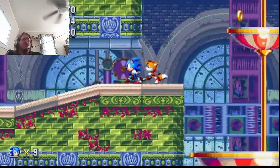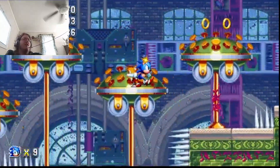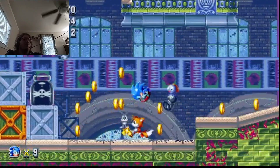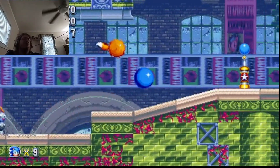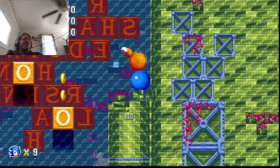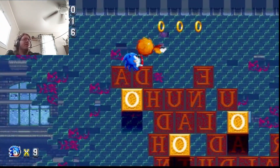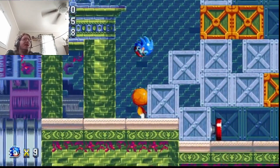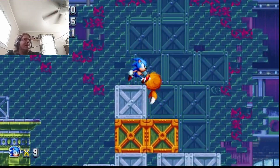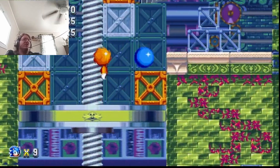Knuckles' Chaotix has a prototype called Sonic Crackers that had Tails and Sonic in there. Mighty the Armadillo was actually coded over Sonic — he uses a lot of the same sprites and animations, he was just changed to a different character. Tails didn't have a complete one, but his beta is still in the game. In the character select, there's a spot that's just listed as 'Glitz' with just stars.